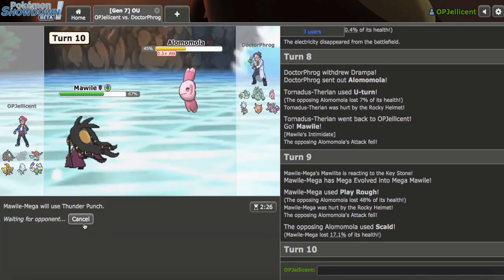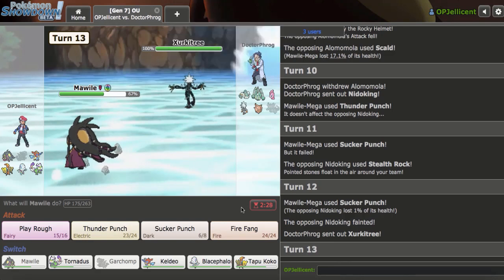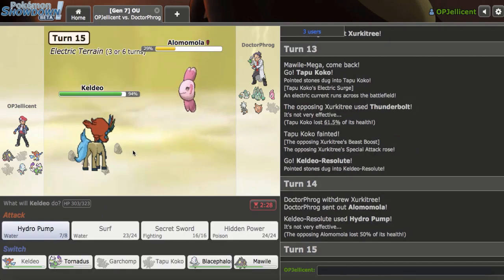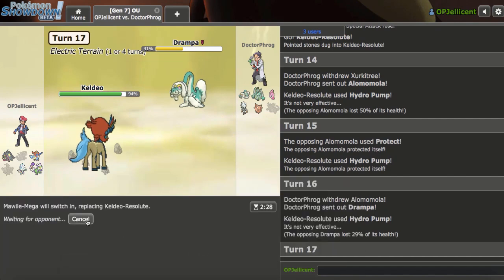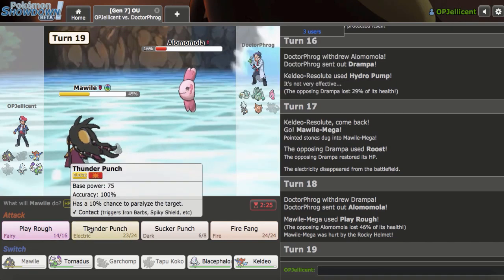I'll go Mawile and just Play Rough here, that's fine. They go for a Skull Bash, just fishing. They're actually Rocky Helmet - Celesteela. Thunder Punch here - they probably have Protect. I don't know if they'd risk me Swords Dancing. They get in the Nidoking, which means rocks are actually going up. I got that play wrong. Knocked that out. So they got up rocks, a little annoying. Z-Hypnosis, okay - let's get in Koko here. Thunderbolt. I'll get Keldeo in here - Hydro Pump. That is not a switch-in. Hydro Pump again. The PP stalling me, which is cool. That is a switch-in unfortunately - I'll go Mawile, it should Roost. I should outspeed this. Thunder Punch here to knock it out.